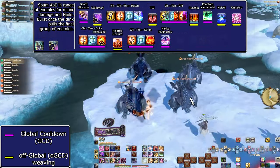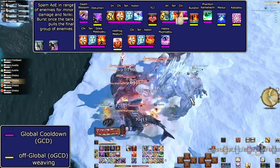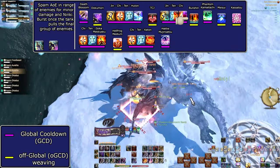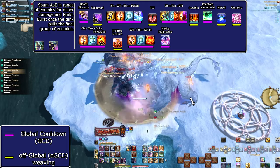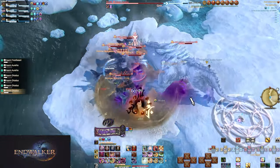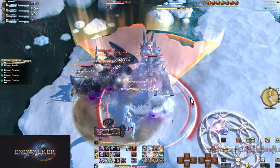For AoE at level 90, all we factor in are Hollow Nozuchi and Phantom. Bunch in as soon as possible for Phantom — Phantom, Goka Mikyaku, and Katon all trigger Hollow Nozuchi, effectively buffing them by 50 potency each. Endwalker is a good expansion for Ninja without making things more complex — we just replace basic hits with the new ones.